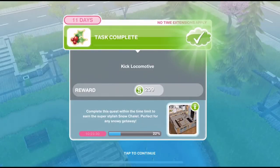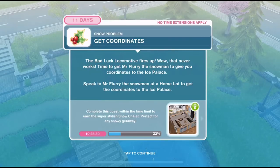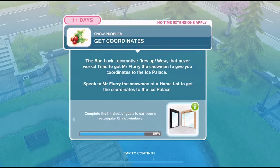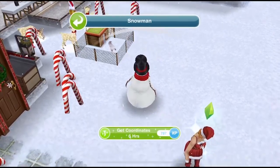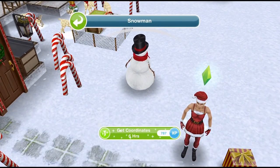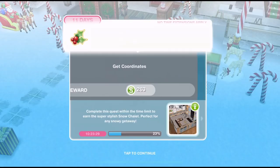We've kicked the locomotive, now we need to get coordinates. The bad luck locomotive fires up — wow, that never works. Time to get Mr Floyd the snowman to give you coordinates to the ice palace. Speak to Mr Floyd the snowman at a home lot to get the coordinates to the ice palace. Let's head home — you can go to any house for this. Click on it and get coordinates for 6 hours. That is complete.